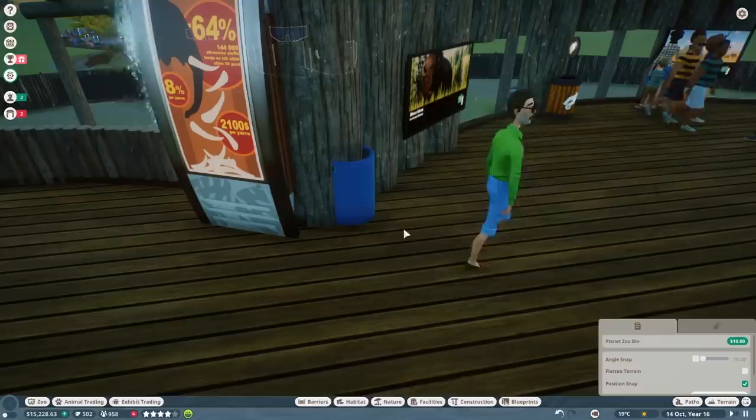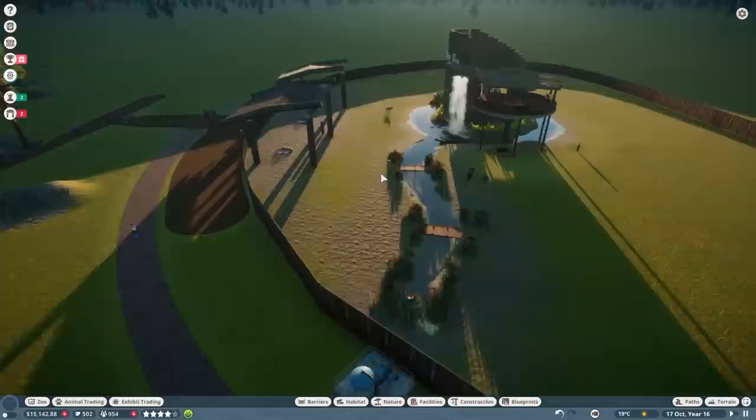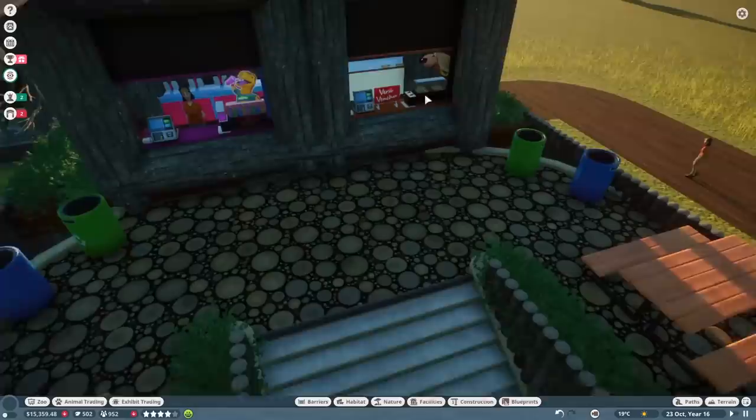Oh, this is the bin that was being talked about — you all have sharp eyes, I did not notice that at all. That should be good. We're making some money there finally. Our animals are well-fed and pretty happy. Enrichment will have to wait — there's a lot of work there. Our inspector is leaving the zoo now. A decent review, I would say.